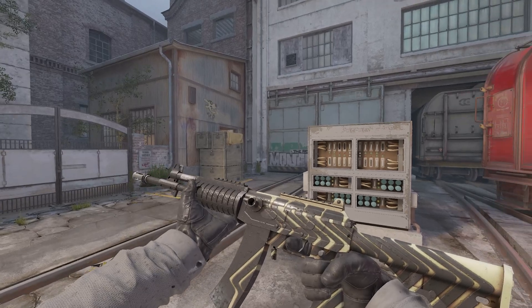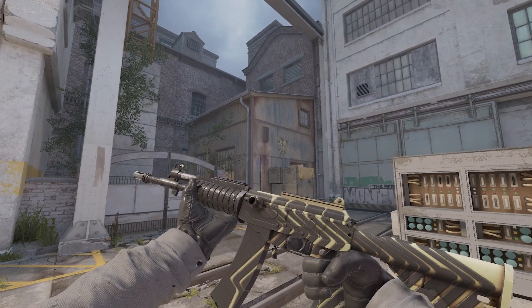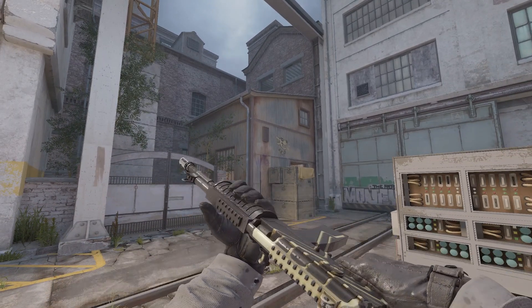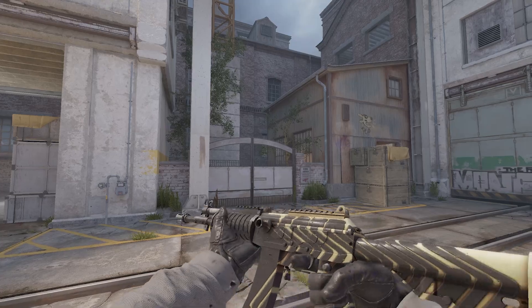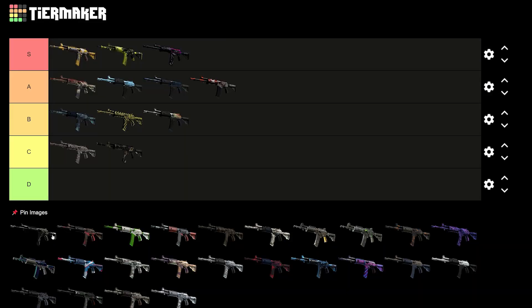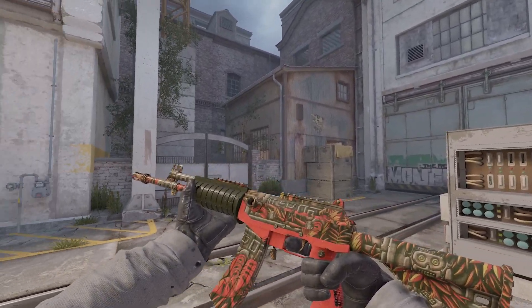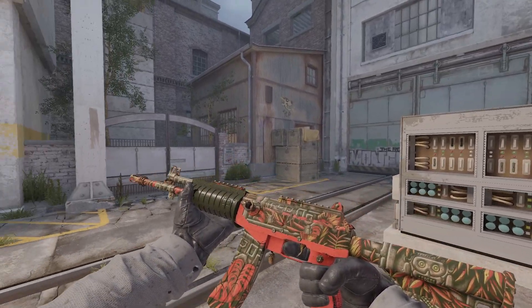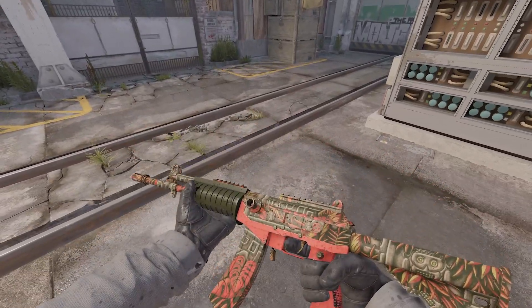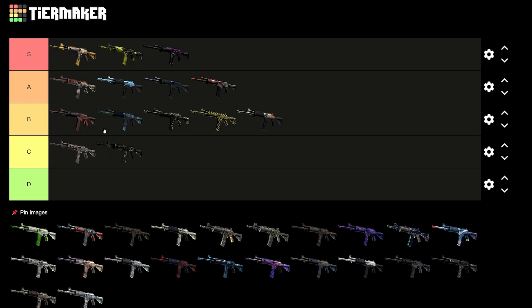Next, we have the Galil Destroyer — if you didn't know, it actually says Destroyer on it, but it's all kind of warped and hard to read, to be honest. It's very basic. I think on CSGO this looked better because the contrast was higher, whereas now it's a bit washed out. I would say mid B. Next, though, we have the Dusk Ruins, which is kind of cool. I like the bit at the back with the guy smiling under all these leaves. The colors are really nice as well, but at the front it's kind of a greenish color — I'm not really a massive fan of that. Top of B for me.